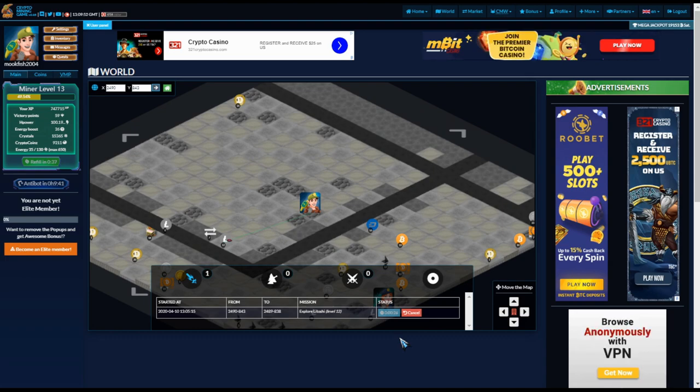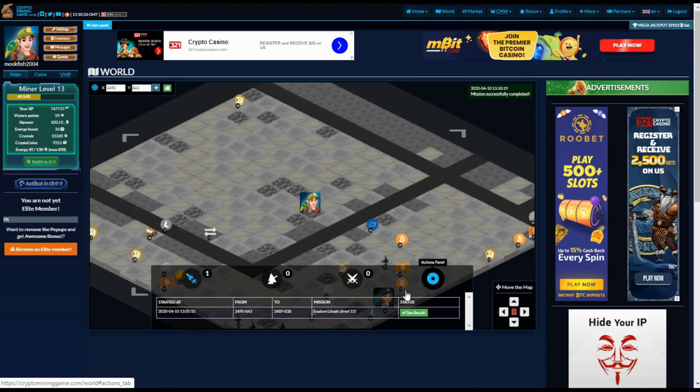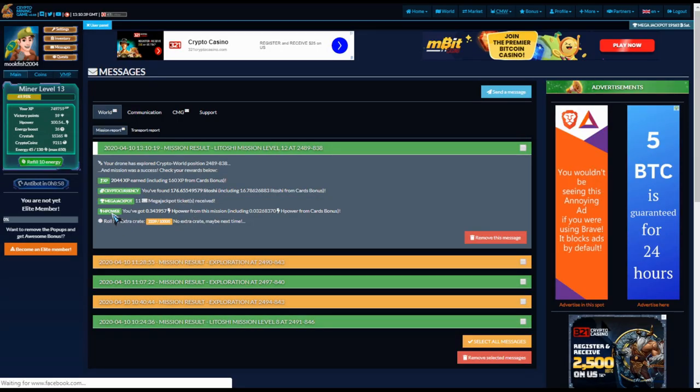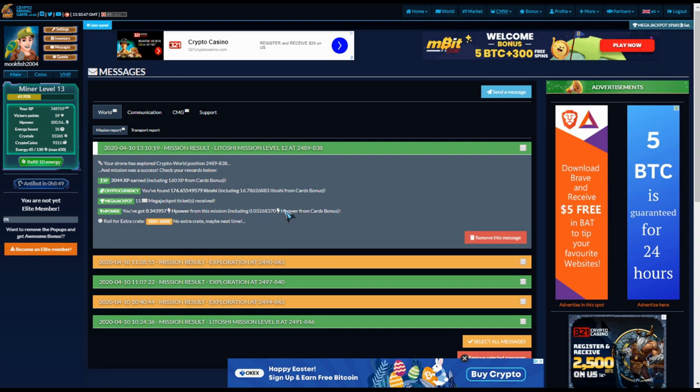Let's look at these results. Pretty much all squares — with the exception of cards — have given me hashing power. Once we see the green indicator confirming success, we can collect: we got hashing power up to 100.5, plus a card bonus. We also got a jackpot, so that's 11 tickets into the jackpot lottery, plus 176 litoshis and 2,044 experience which keeps building your level.